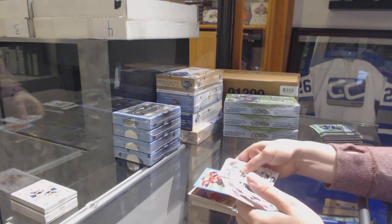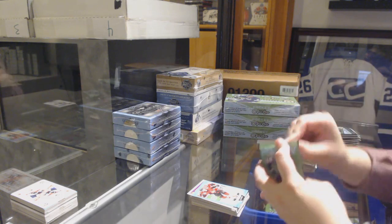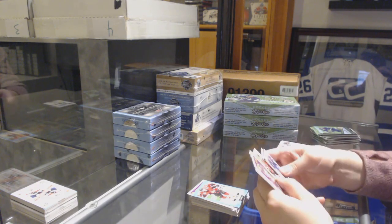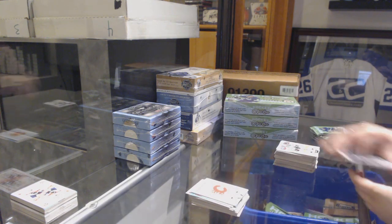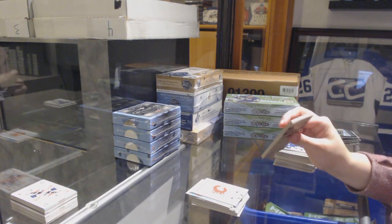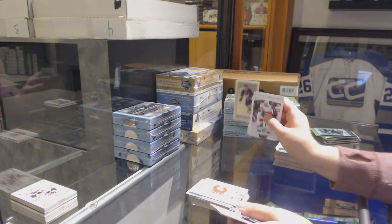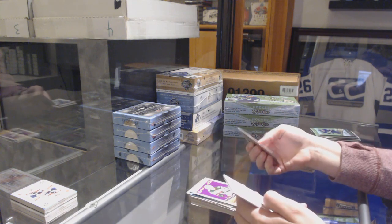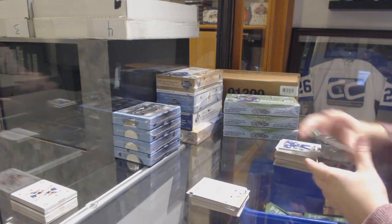Retro of Connor Murphy for the Blackhawks, blue of Maxime Lajoie for the Senators. Carmel of Sean Monahan for the Flames. Retro of Chiasson for the Edmonton Oilers, team checklist for the Flames. Jack Eichel Carmel for the Buffalo Sabres, Minnesota Wild retro of Joel Eriksson Ek, and a Washington Capitals team checklist.